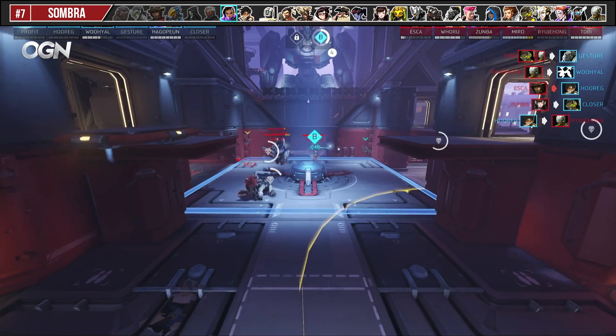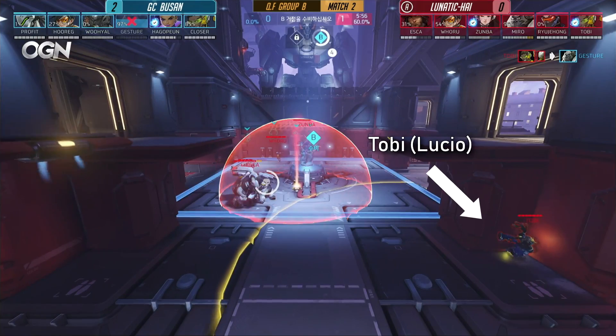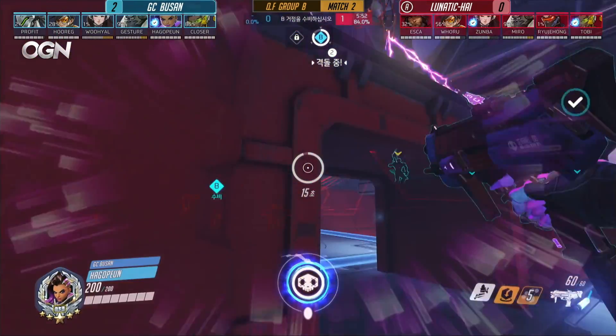When you think the enemy Sombra may have EMP, hiding is actually the best tactic to counterplay it. After Sombra uses it, speed back in quickly and use Sound Barrier to protect your affected teammates.